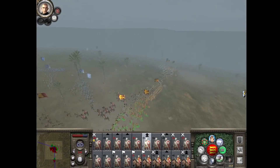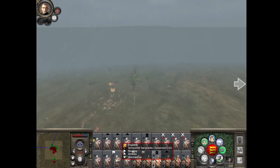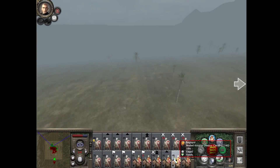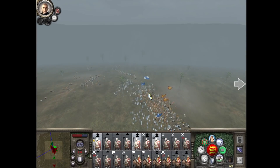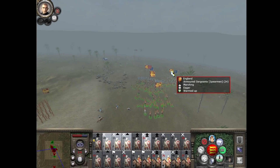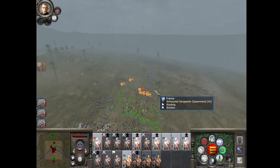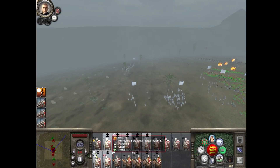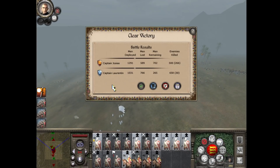Everyone just surge forwards. My cavalry have taken an absolute hiding and I've actually lost quite a few troops. I can't see anything, so I'm taking such unnecessary losses — I'm so lost as to where anything is. We killed the enemy general — that's probably the battle over. We basically lost the same amount of men. That was awful.